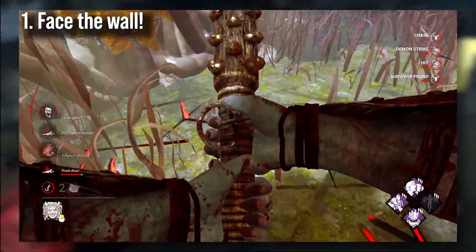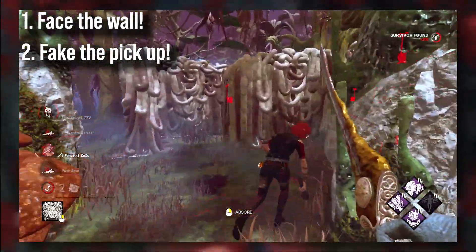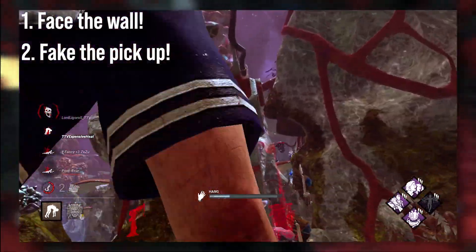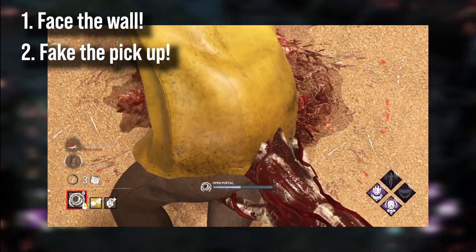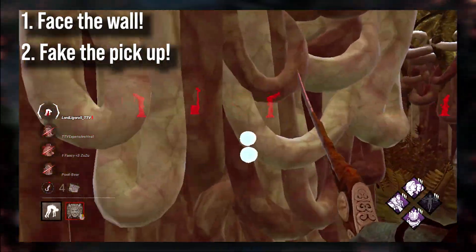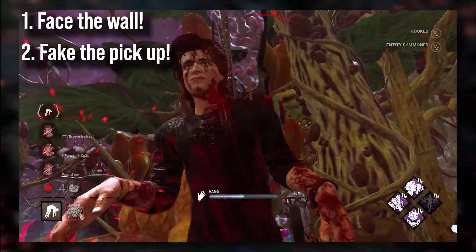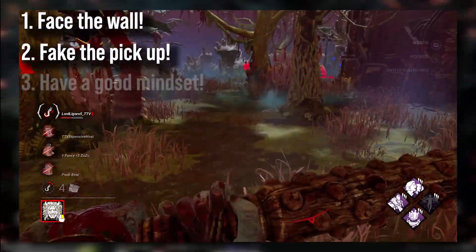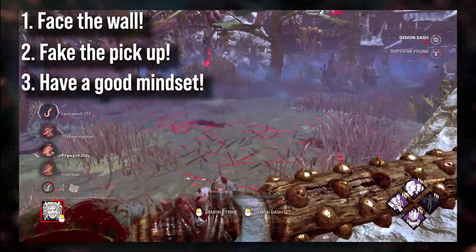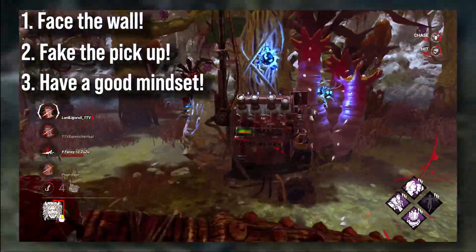If you don't have that luxury and you downed them in the open, right after you down them walk up and stand still for a second — many survivors will fall for this bait thinking you're about to pick up, and they'll reveal themselves. Then you'll probably be able to get a hit on them. Some killers are really good at faking pickups, such as Trapper, Demogorgon, and Hag, since you can pretend to place a portal or trap and most survivors will mistake that for the pickup animation. Also keep in mind that if a flashlight player does manage to get a save, they've probably been following you around not doing generators, so it's not all that horrible. And if you negate it by looking at a wall, they've basically wasted a minute or two of their time.